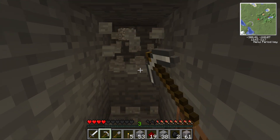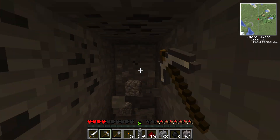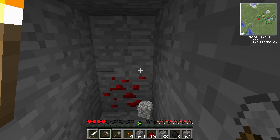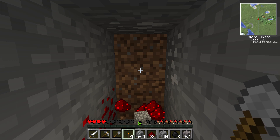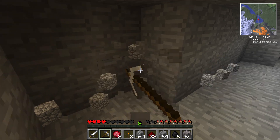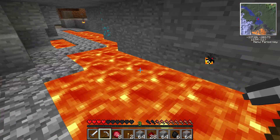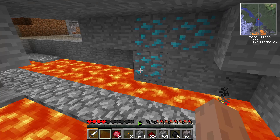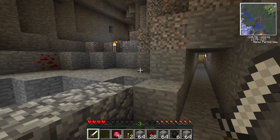I thought about building a quarry but that takes a lot more diamonds - you need a diamond pickaxe and diamond gears. Actually it might be the same amount of diamonds. But then I'd have to build engines and all the redstone, so I'm just going to stick with my initial plan of finding diamonds down here. I believe in the earlier versions of Minecraft diamonds tend to spawn near lava. Oh, my axe is gone. I can hear a zombie.